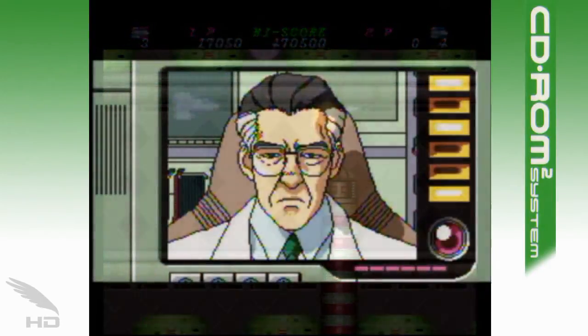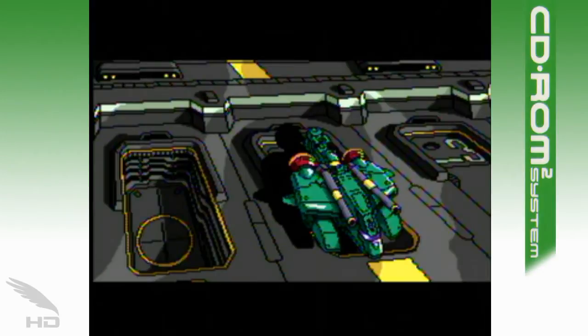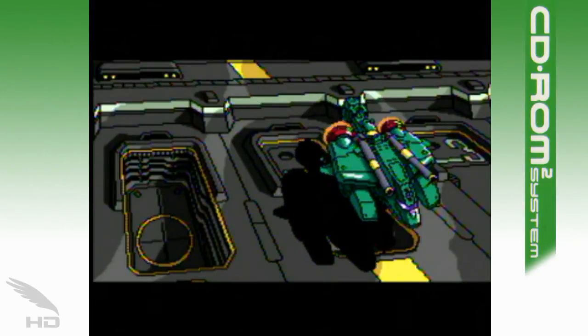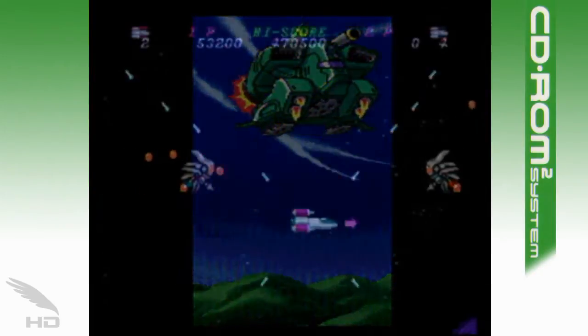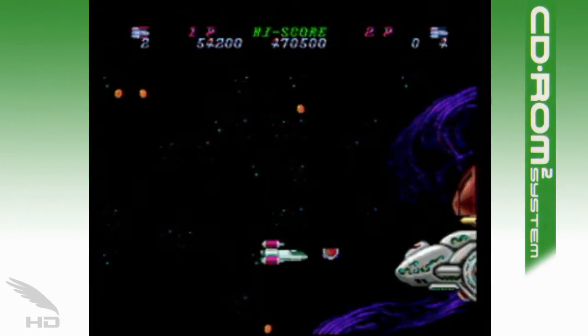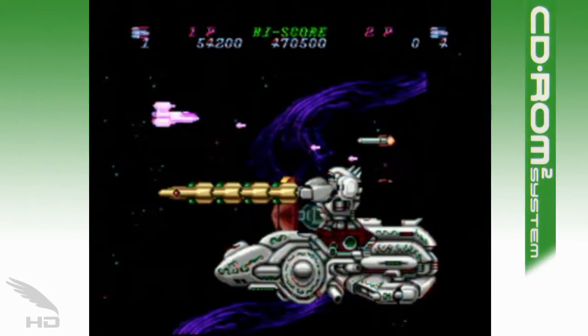And finally, there are the numerous story sequences between the levels and in the intro and ending. Hellfire S introduces actual characters to the mix. The blond-haired Kaoru pilots the red ship and the blue-haired U pilots the blue ship. This is something unique to Hellfire S, but of course, since it's entirely in Japanese, a lot of players will be in the dark about the story if they don't know the language. Translation guides are probably available somewhere out there, though.